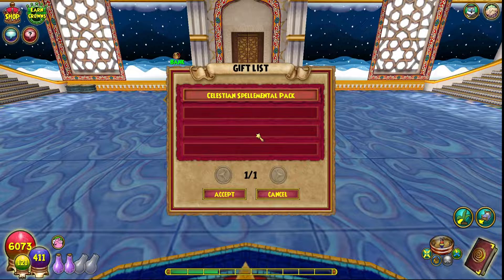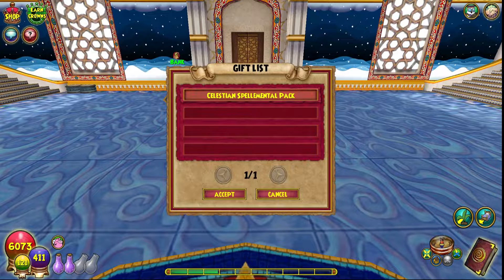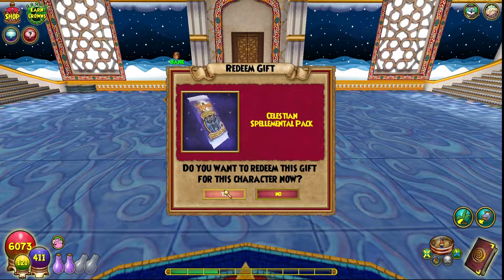I actually got a nice helping of crowns, and I'm going to go on a little bit of a binge to try to get Ship of Fools, because Ship of Fools is really good. I'm on my Death right now — he's actually like level 121, so it's pretty epic. They actually give us a free pack, so let's go ahead and open this.